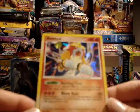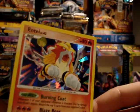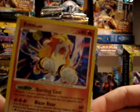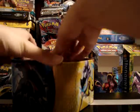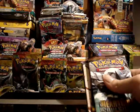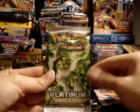So here is the Secret Wonders Entei — you can see it really nice in that shot. It kind of has a broken rotom hollow effect going on in the background. It's really nice. And we have the four booster packs, which, if they're like the last one, are HeartGold SoulSilver, Undaunted, Stormfront, and Arceus.